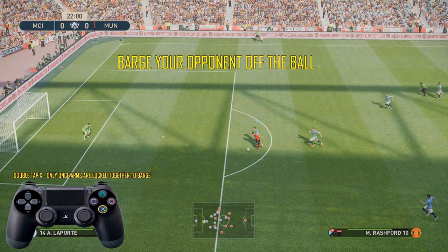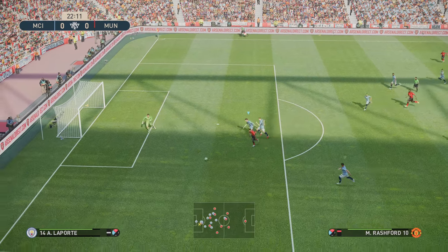To do the old-fashioned shoulder barge, wait until the players lock arms, and then just double tap X. If you do it before they lock arms, you will cause a trip and a foul, and possibly a penalty or free kick.